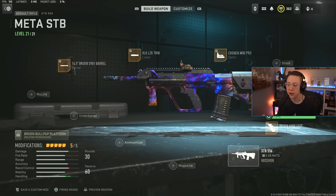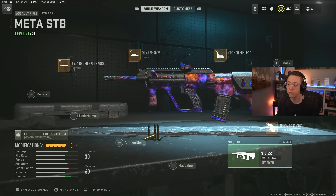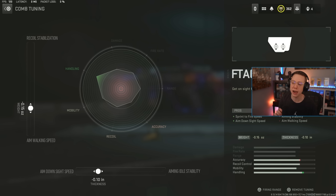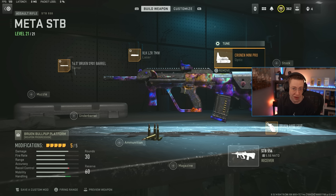We've got our STB 556 and we're focused on making this as aggressive and speedy as possible — it's already a very easy weapon to use. We go for the Q900 rear grip for better ADS and sprint to fire, two clutch areas to make it more competitive with SMGs, and we tune to enhance those stats even more. I also go for the C11 riser, which helps with ADS and sprint to fire, tuning for better ADS and slightly better aim walking speed.